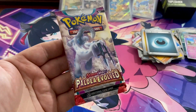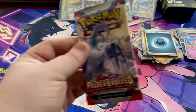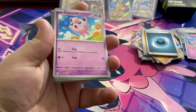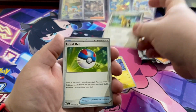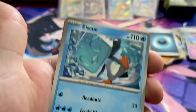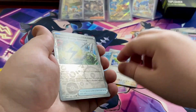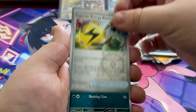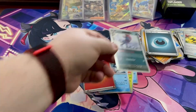Into our final pack of Paldea Evolved — this ETB has been great to me, let's see if we can get one more hit. Code card, Jigglypuff, Toedscruel, Gorebyss, Great Ball, Smeargle, a penguin with a helmet which is kind of cool, reverse holo Winglebell, reverse holo Superior Energy Retrieval, and we finish with a rare Swalot. No hit on the last pack.